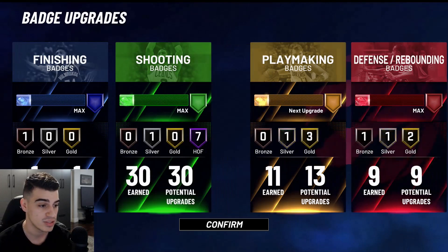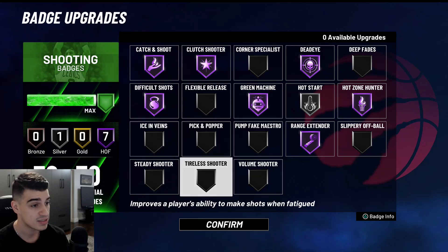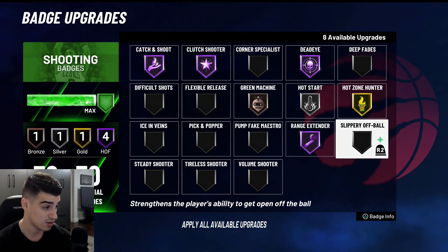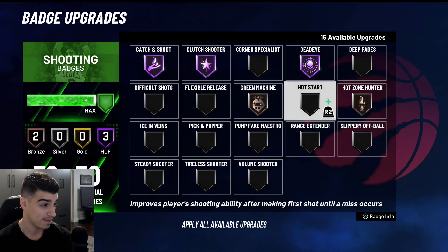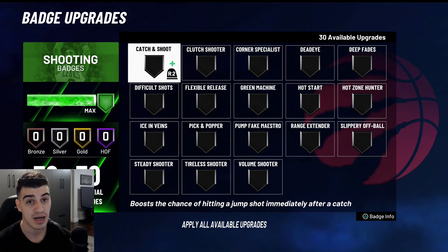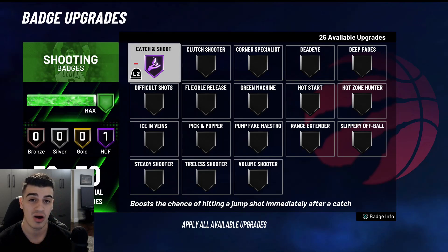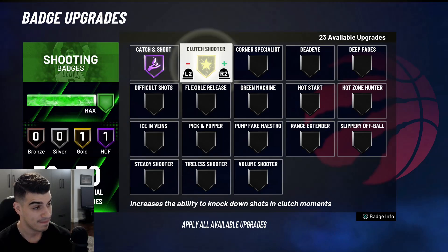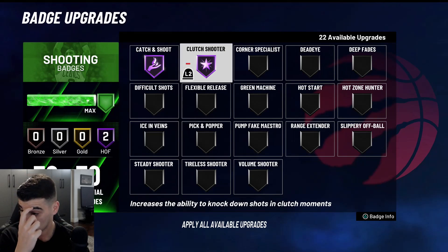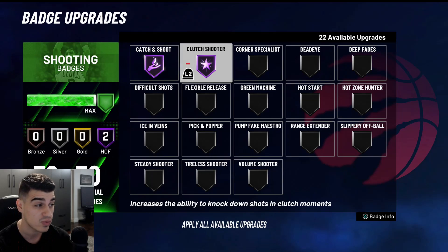Right now these are the badges I have equipped — I was playing Park and a lot of 3v3 Pro-Am. I'll put them in order for you guys to show what I do and in what order for the best badges I'm rocking. A lot depends on your play style. If you're going to be playing the two or playing off-ball, you gotta have Catch and Shoot as a primary badge on Gold or Hall of Fame. Clutch Shooter for me has to go on Gold or Hall of Fame.